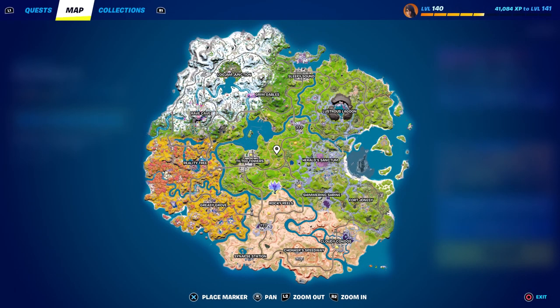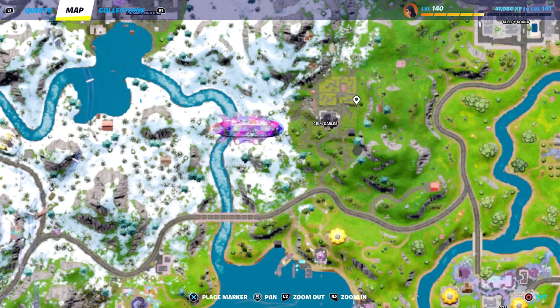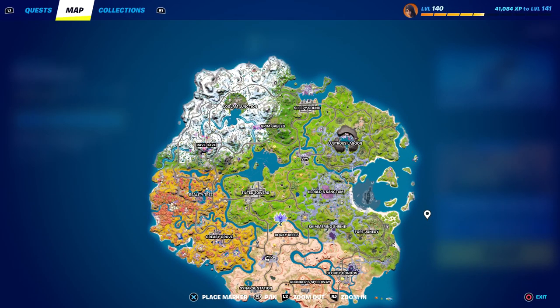We just had our first major update of Chapter 3 Season 4, and I'm going to be covering each and everything that changed. First and foremost, there were tons of map changes. I did a separate video covering all the changes I could find, but real quick — the biggest one is that Shifty Shafts was removed and Grim Gables was put in its place. It's a good POI. That video covers all the rotating POIs, new chrome effects, and landmarks that were removed or added.